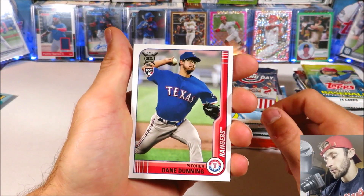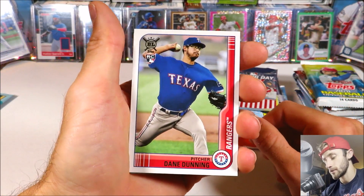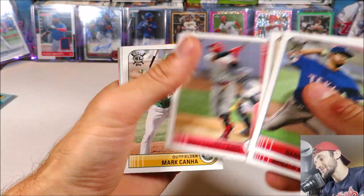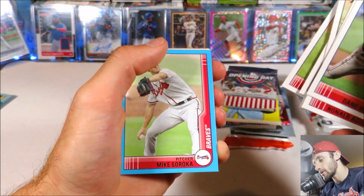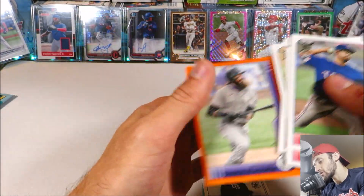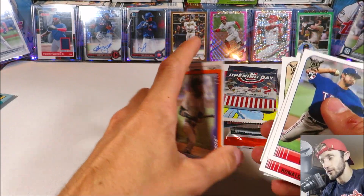Here we go with 2021 Topps Big League, leading it off. We've got Dane Dunning, Acuna, Trevor Rogers Rookie, Castellanos, Canna, Marte, Corbin, Mike Soroka Electric Blue Parallel, Austin Meadows, Sketch, and then Charlie Blackmon Orange. So nothing crazy out of that.